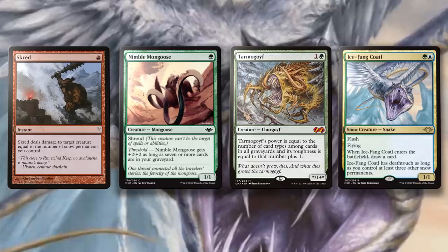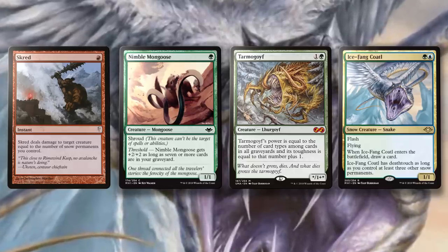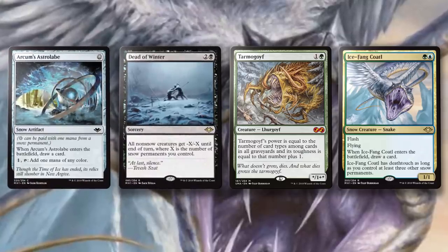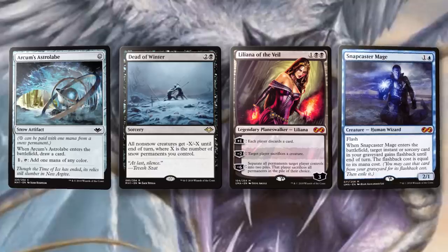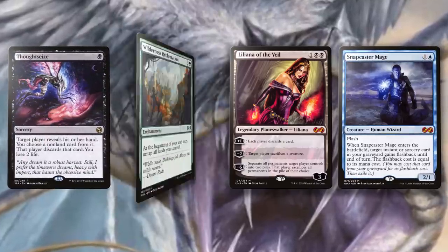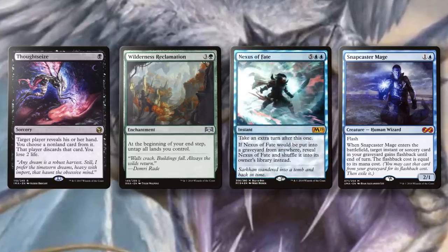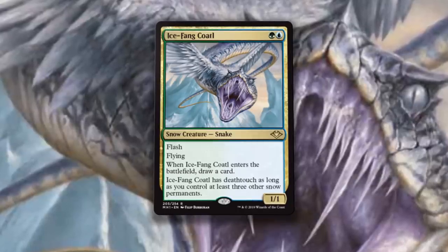The snow theme is being incorporated into control decks, so Sultai control lists are replacing their basics with snow basics and running Arcum's Astrolabe, Dead of Winter, and a full playset of Icefang Coatl alongside powerhouses Liliana of the Veil, Snapcaster Mage, and Thoughtseize. And if that wasn't enough, it's also shown up in Wilderness Reclamation Nexus of Fate combo lists. Casting a wide net over many different strategies is a good sign for a card's future value.